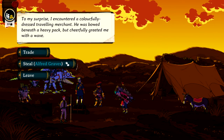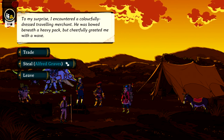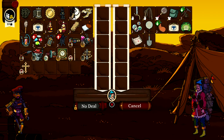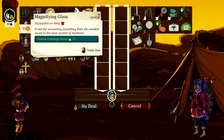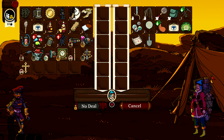To my surprise I encountered a colourfully dressed traveling merchant. He was bowed beneath a heavy pack but cheerfully greeted me with a wave. What do you have, friend? There's a magnifying glass - a tool for uncovering everything from the smallest secret to the most ancient of mysteries. That's interesting.